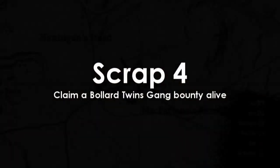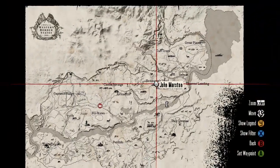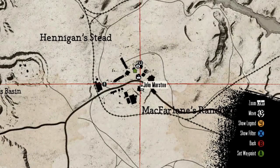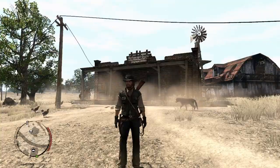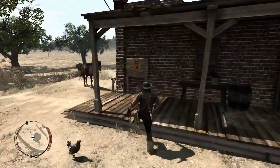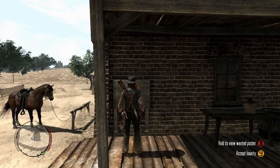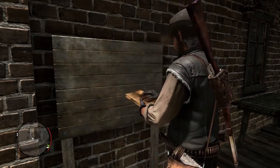Scrap four is to claim a Bullard Twins gang bounty alive. To do that you're going to need the lasso, which you get from completing Bonnie's missions — it's the fifth one, I believe, where you have to break horses. Once you have it, go up to the foreman's office again and press B on the poster there. The posters appear between 7 and 9 a.m. so you might want to wait a bit if you don't see it right away.